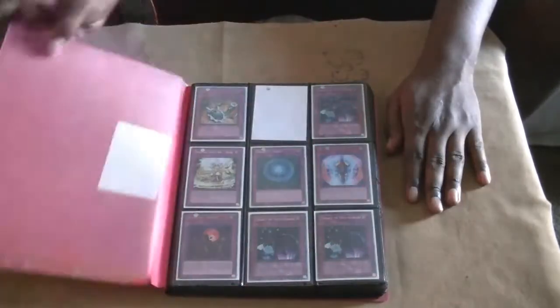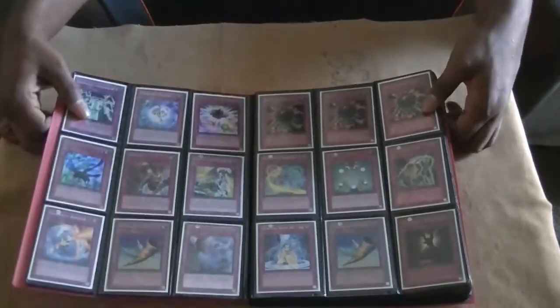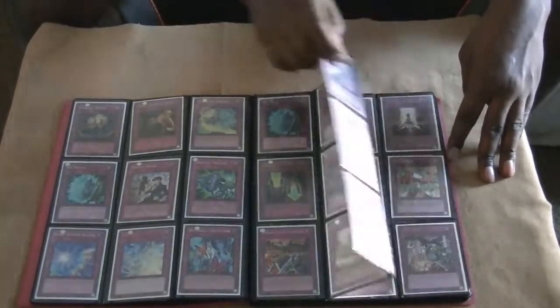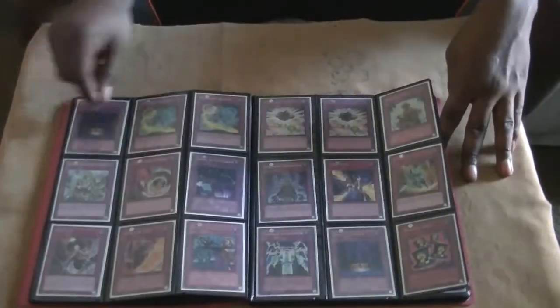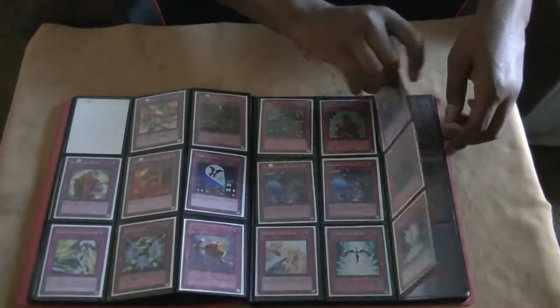That's going to complete the Synchros, exceeds, and fusions. Next is another pink binder, which is going to be all traps. It is a struggle that I have to actually go through all of these binders and buy a lot of binders just to make a collection like this, or just to have everything in binders.